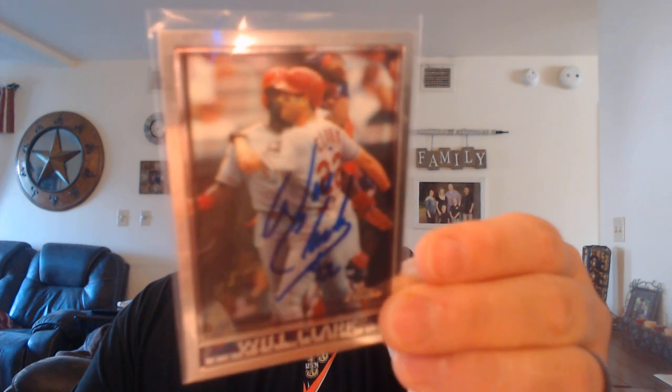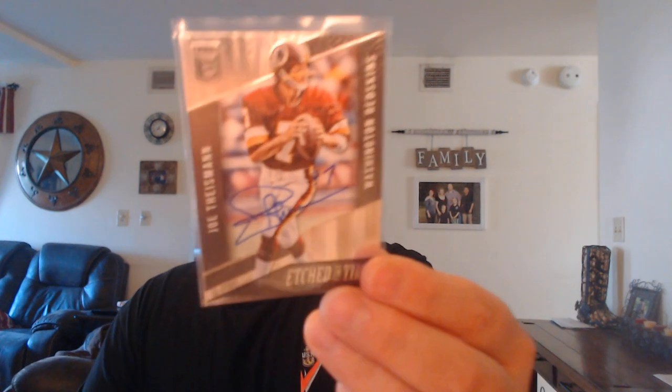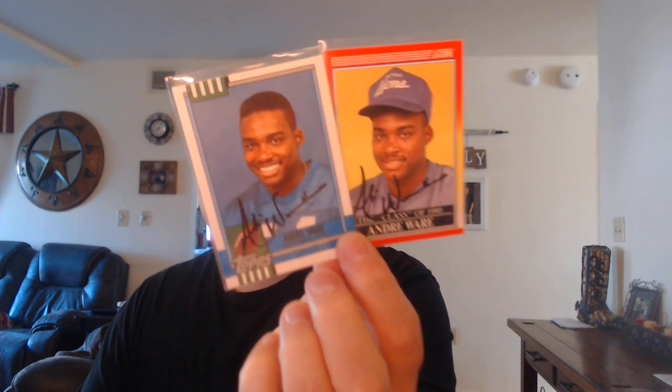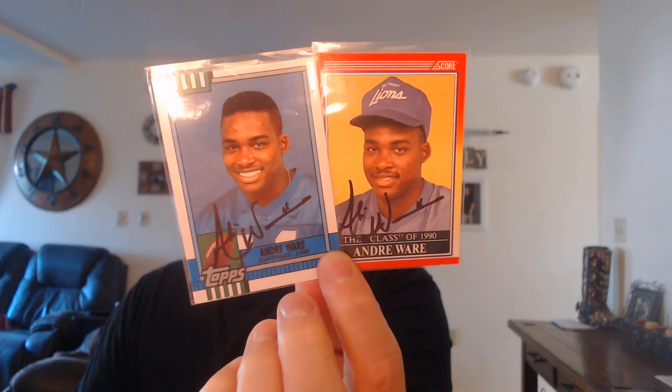That Haywood Jeffries return probably means more to me than a significant amount of the other returns I get, just because I remember watching him with the Houston Oilers with my dad when I was a kid — great memories. Also got Will Clark on a Topps Chrome with the Texas Rangers. I haven't done any player era projects for baseball, but he's definitely one I would consider. My buddy JT Triple Crown 24 sent me this as a gift — two of two from 1989 Heisman Trophy winner Andre Ware, which is super cool because I'm originally from Houston and he went to the Houston Cougars.